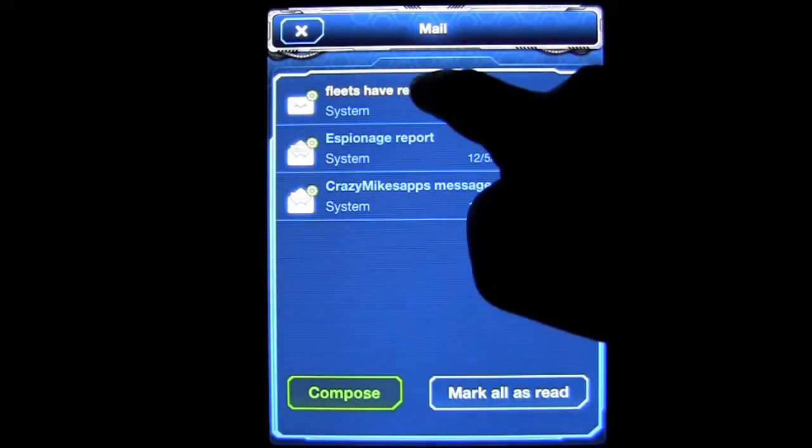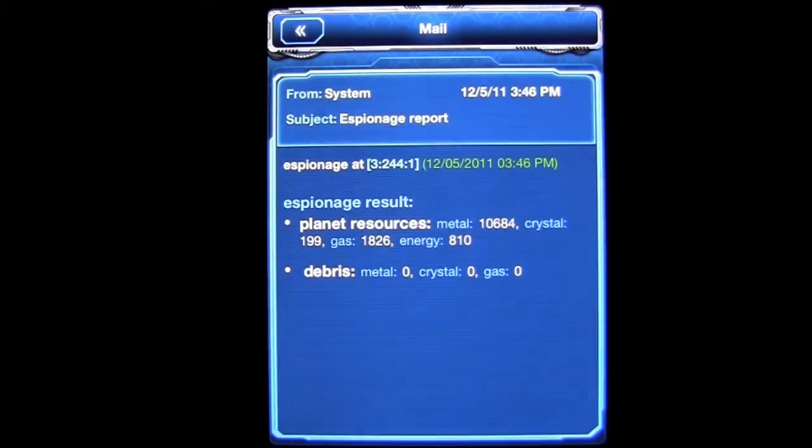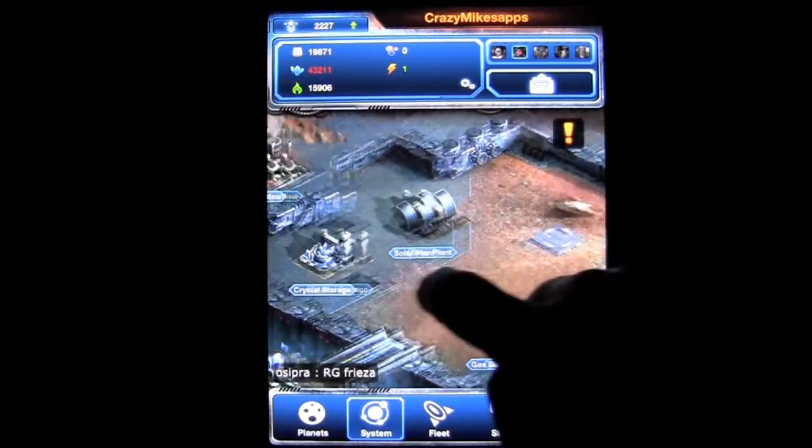Going back out, fleets have returned. The fleet returned from its original mission. There's not a whole lot of information in there — just debris, metal, gas. It's pretty sparse. I don't have a lot to attack him with, but he doesn't look like something to worry about.